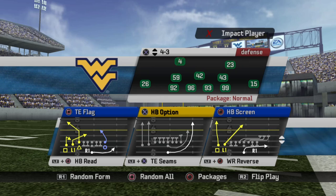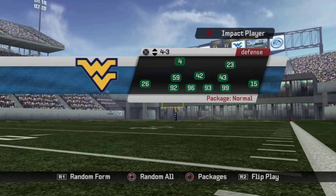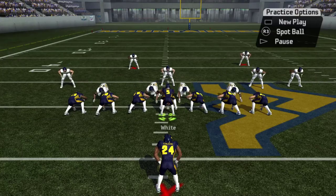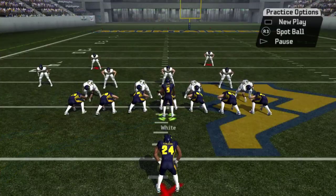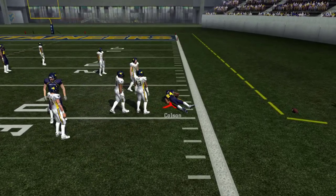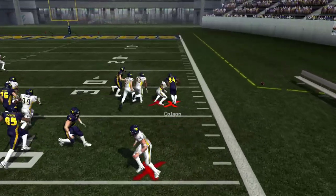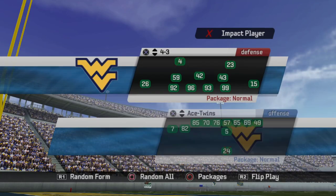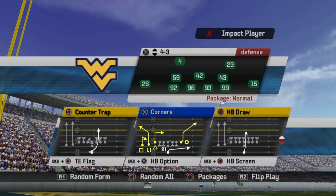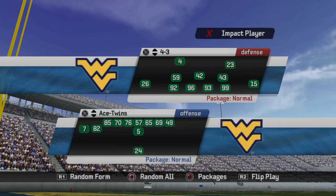Halfback Option and Counter Option are the exact same play in this formation — no difference at all. You can flip the run, so just pick whichever one you want. The blocking needs to be there, but you can do some serious damage with it if you've got a running quarterback. That would be the number one run play in this formation. Halfback Screen — avoid it. Halfback Read — avoid it. Tight End Seams is okay, I wish it was a little better against man. Wide Receiver Reverse — more miss than hit. That is it for Ace Twins.